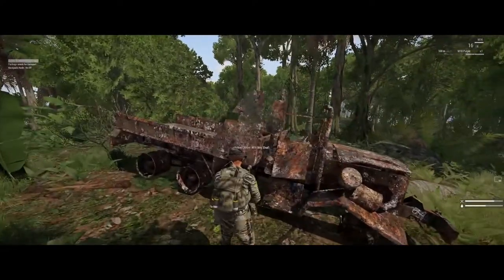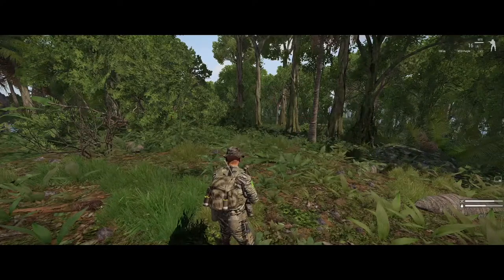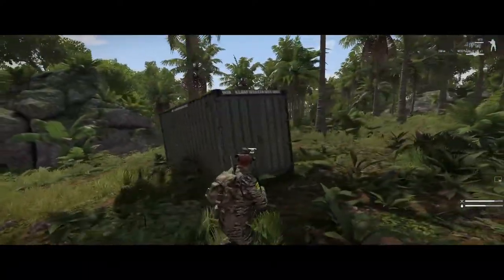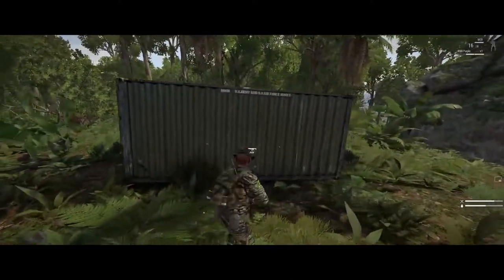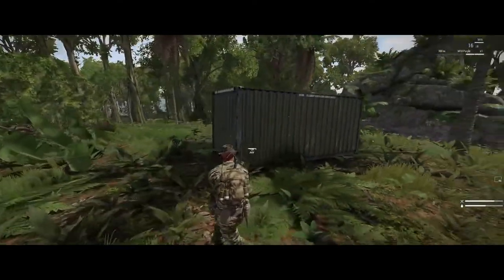All you need to do is walk up to your wreck, scroll wheel on it, and you'll find 'Package Wreck for Transport.' It will turn it into a nice container which you can then sling load or load into a truck and take it back to the Green Hornet's base.